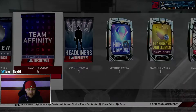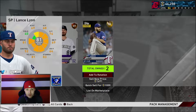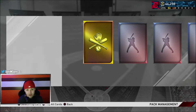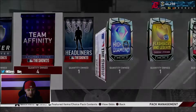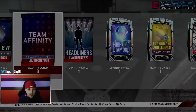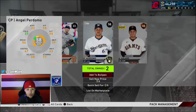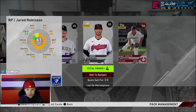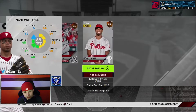We're going to start off with team affinity packs and see if we can get anything good. We got a gold - Lance Lynn, that's fine. I hear a lot of people getting some good stuff. We get another gold, and some cleats - cheap ones, that's okay. We got four more team affinity packs. Nothing good out of that one. The gold was honestly my best pull out of these packs. One more team affinity pack - nope, nothing.